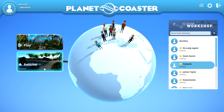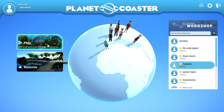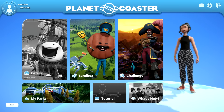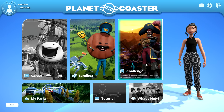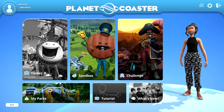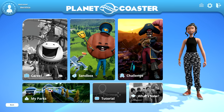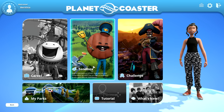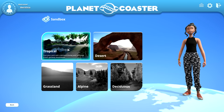There's a resume button now so you can quickly return to your game — a simple thing that adds a bit of ease. Then you have the play button with game modes: career, sandbox, and challenge. Career is still grayed out, as is the tutorial and what's new section.